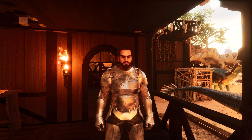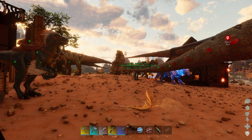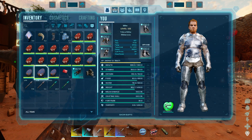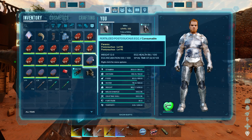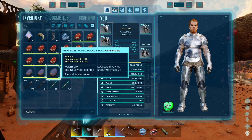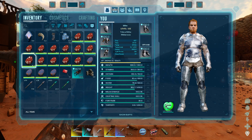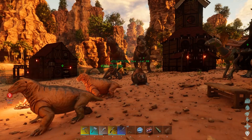Hello and welcome back. Today we have the Postosuchus eggs that I want to hatch. If we check my inventory, here they are - the 190, 55, 50, and 95 Postosuchus eggs. Hopefully we can get a male and a female, and then I can breed them up. We also have all of these Rex eggs.